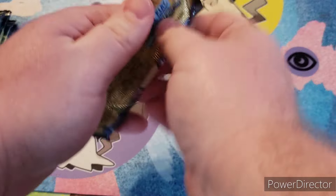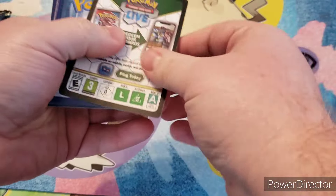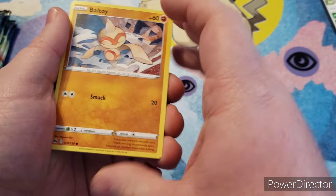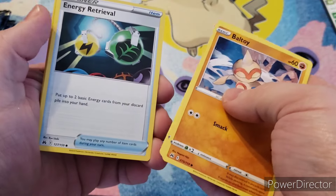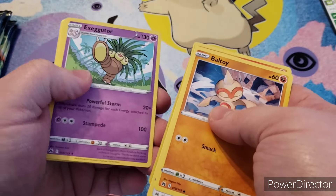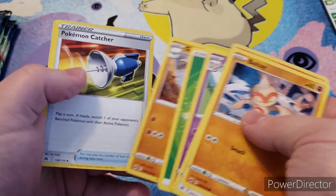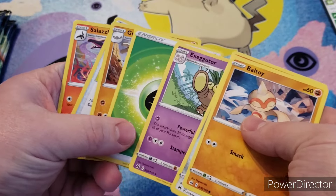Pack number one — I don't remember the card trick for this set, so I'm just going to open them normally. We have Bowtoy, Galarian Meowth, Energy Retrieval, Shinx, Larvesta, Sunkern, Executor, Energy, Graveler, Pokemon Catcher, and Salazzle. So it's four cards.